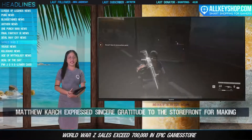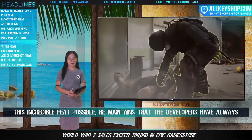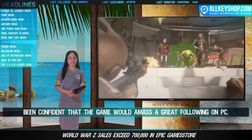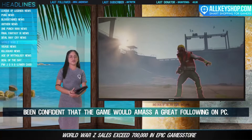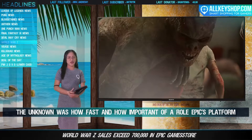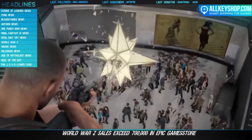Saber Interactive is elated to announce that its co-op shooter World War Z has sold 7 million copies on the Epic Games Store. Studio co-founder and CEO Matthew Karch expressed sincere gratitude to the storefront for making this incredible feat possible. He maintains that the developer was always confident the game would amass a great following on PC — the unknown was how fast and how important a role Epic's platform would play in achieving it.